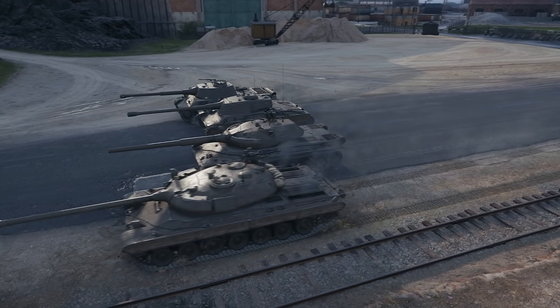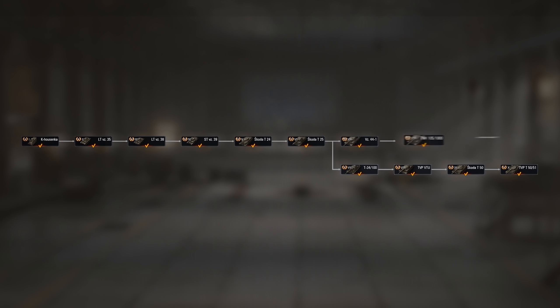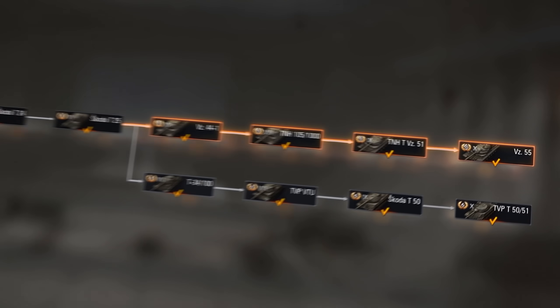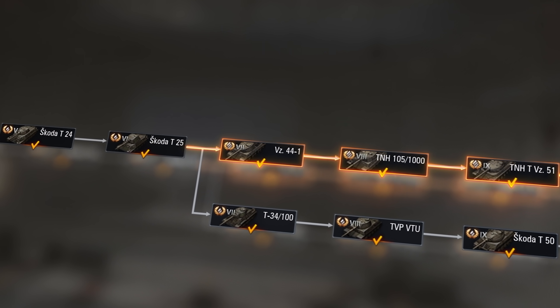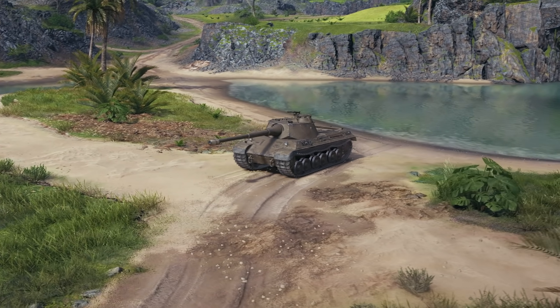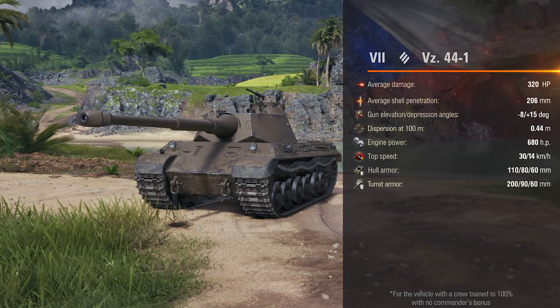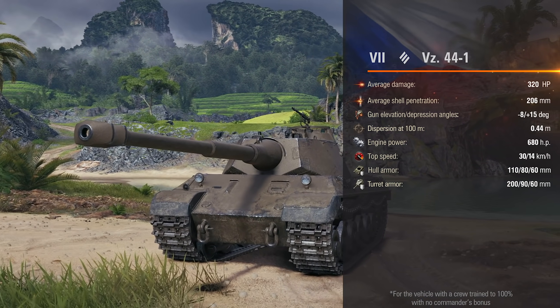The new branch of Czechoslovakian heavy tanks includes four researchable vehicles. It branches off the Tier VI medium tank, and the first vehicle is the VZ-44-1. It has pretty good dynamics with decent armor for its tier. Its gun is reminiscent of that of a medium tank, but with good damage per shot.